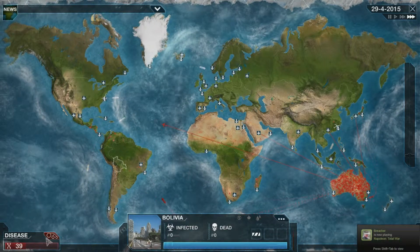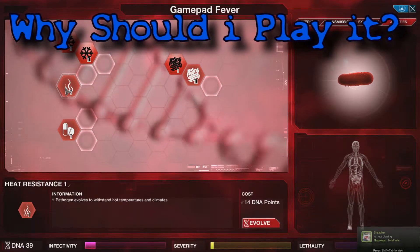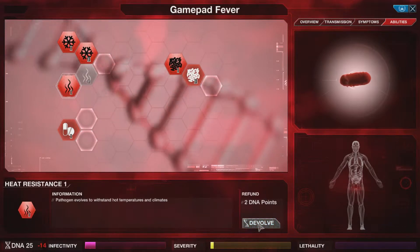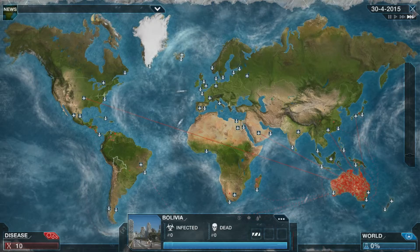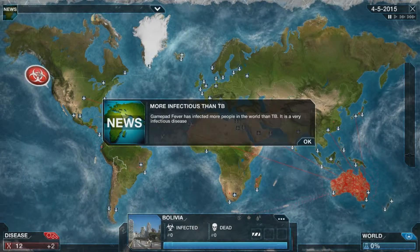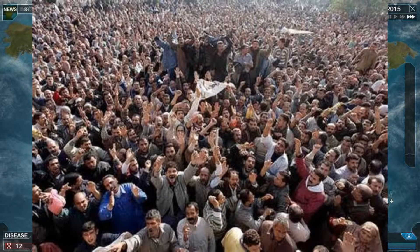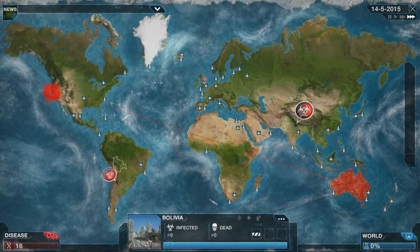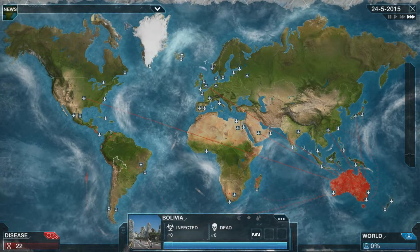Now, for probably the most common question after explaining a game to someone: why should I play it? Well, if you've ever wanted a quick game where in the span of 20 minutes you can go from infecting patient zero to a mass world epidemic — and if you have the game running on high speed, it doesn't take much longer than about 20 minutes per game — then this is the game for you.